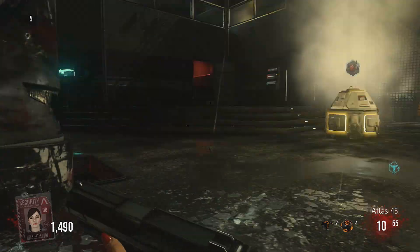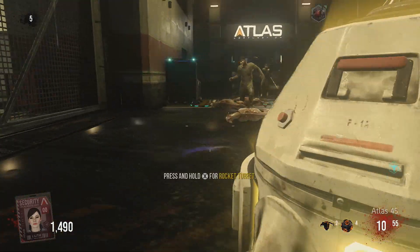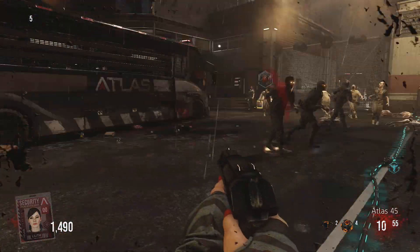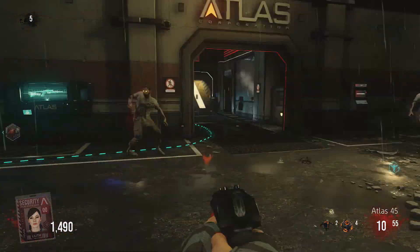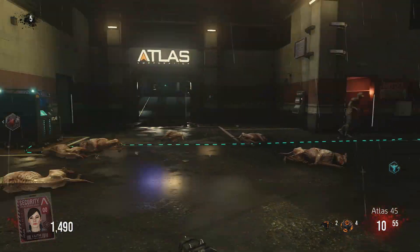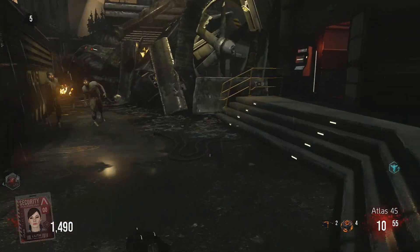It's your boy laggin24 coming at you with some Exo Zombie new equipment hype. Down in the bottom right-hand corner of the screen you'll see in my specialty equipment slot next to the grenade I've got two things. I didn't catch this device's name but I got it out of the 3D printer, also known as the mystery box. It appears we have a new monkey bomb in town.